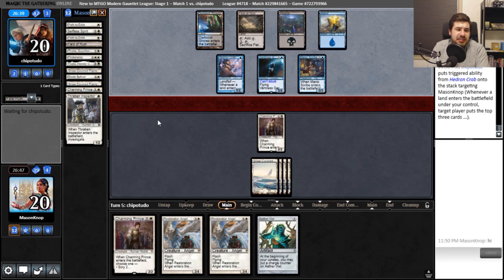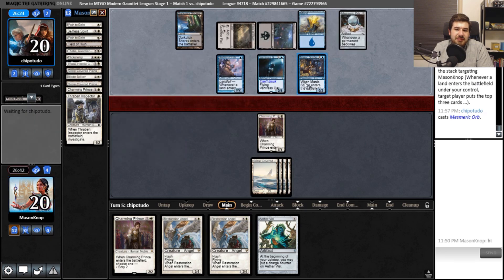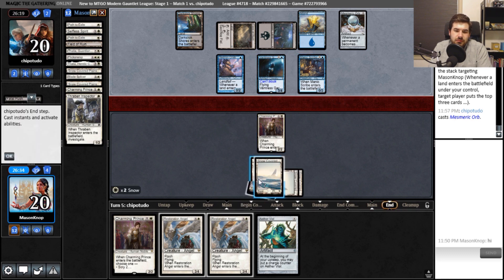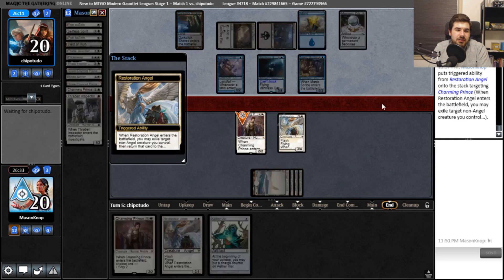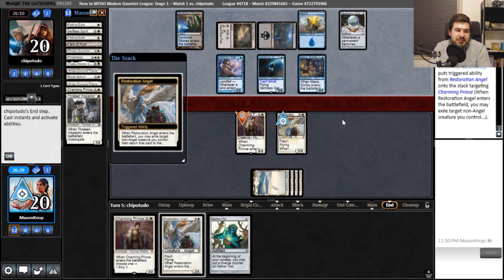That Manic Scribe is about to be very active — they're probably going to end up milling themselves over Delirium. I play Restoration Angel. Yes — I would like to Scry 2. I'm going to choose to put this on top. With the Mesmeric Orb... it doesn't matter anyway. I should just be gaining the life there.